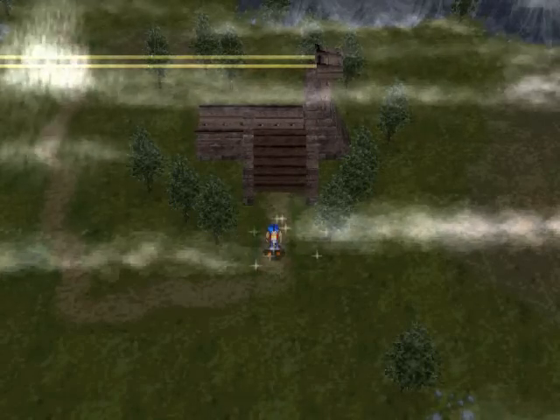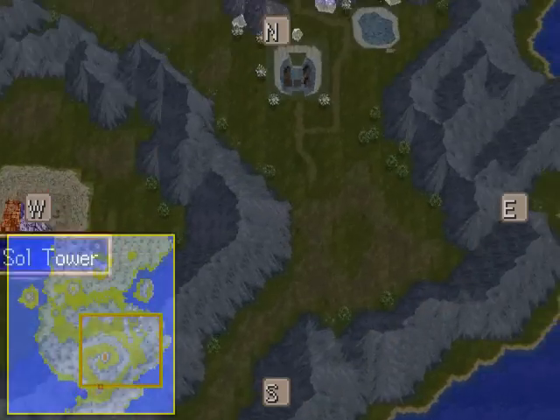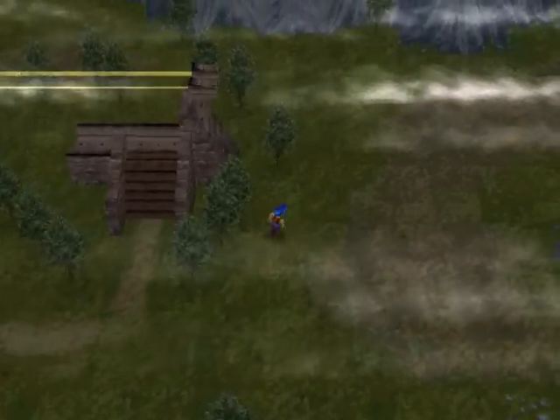That path over there takes us to Seoul, so we have to go this way to get to Dr. Usha's. I believe it's that tower over there. So let's go.